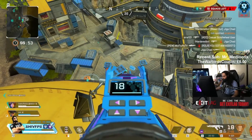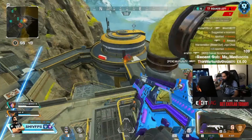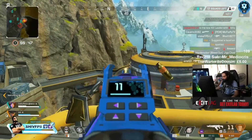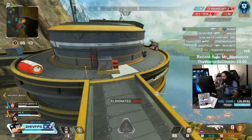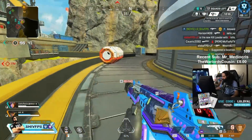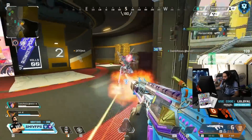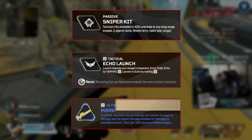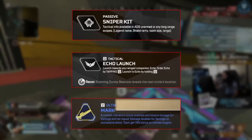What I am going to talk about though is what seems to be her role on a team, because her abilities seem super interesting and it seems like she's going to be a character that can be a secondary fragger or a support character. Typically in Apex, characters really only fit one role, and there are actually only a handful of characters that can fit multiple different roles on a team.